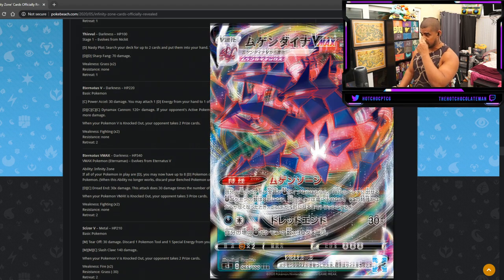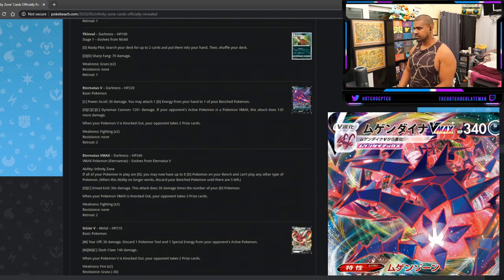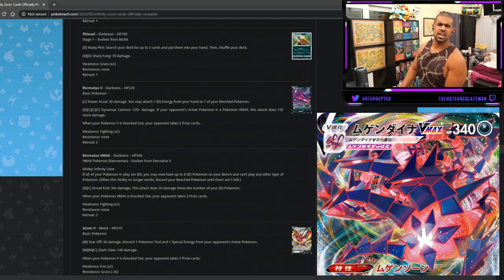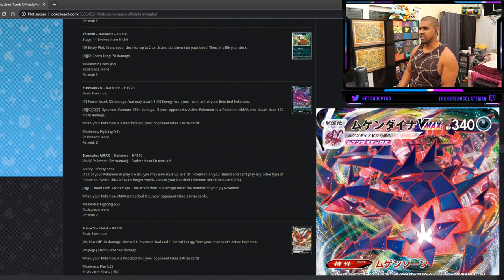Eternatus V and Vmax — basically Mega Rayquaza. The ability: if all your Pokemon are Dark type, you can have up to eight Dark-type Pokemon on your Bench, like a built-in Sky Field just for Dark types — but you can't play any other type. The attack costs two energy and does 30 times each Dark-type Pokemon you have in play including itself, so it's slightly better than Emerald Break from Mega Rayquaza. I think it'll be good — easy two-shot setup, only needs two energy so you can use Weavile and other support to keep it going.